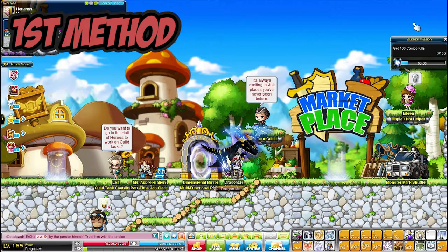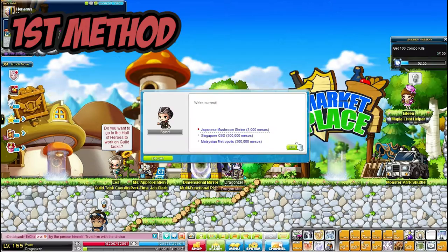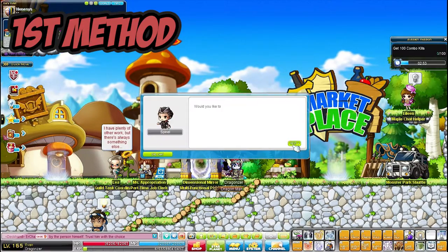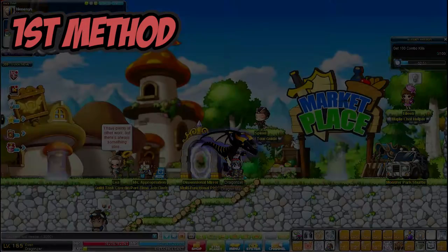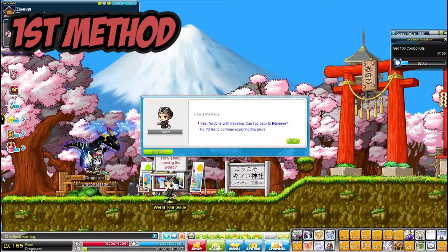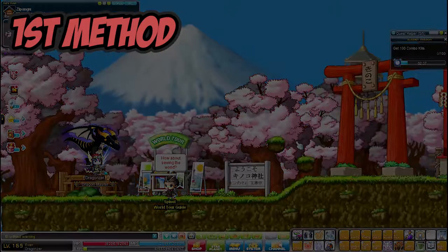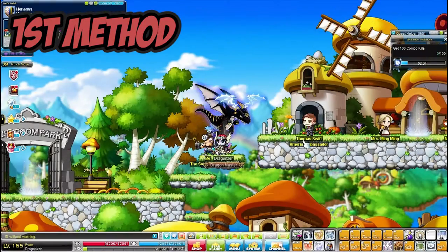For the first method you have to set something up, but you only have to do this once. What you have to set up is where Spinel takes you when you talk to her from inside the Mushroom Shrine. You simply do this by going to Henesys and talking to Spinel and going to the Mushroom Shrine. When you have done this, Spinel will then take you to Henesys when you speak to her from inside the Mushroom Shrine. This will be used later when we are going through the first method.